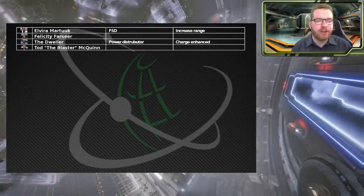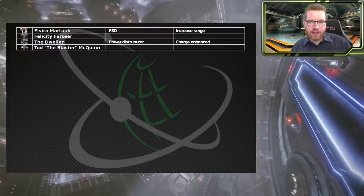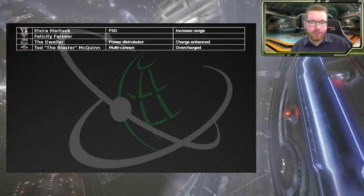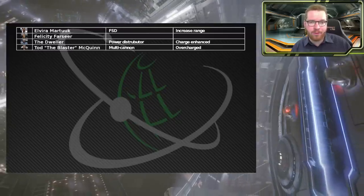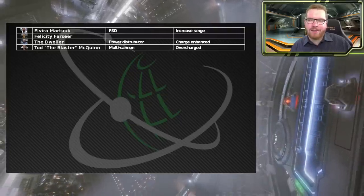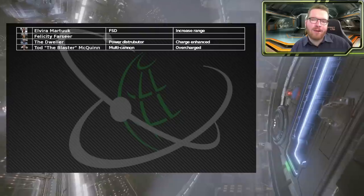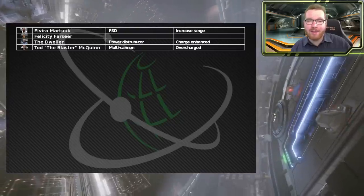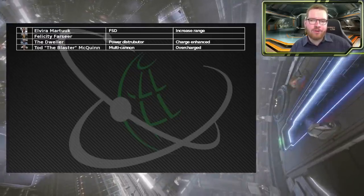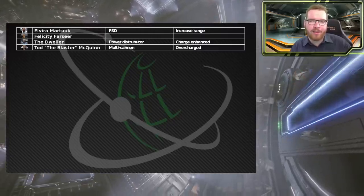Tod the Blaster specializes in multi-cannons, so we're going to pin a grade 5 multi-cannon blueprint. I've gone with overcharged, but you can pin any blueprint you like depending on your play style. Multi-cannons are a weapon you're most likely going to use on a lot of different builds - anything that needs to defend itself against NPCs. Having quick access to that overcharged multi-cannon blueprint is always a good option.